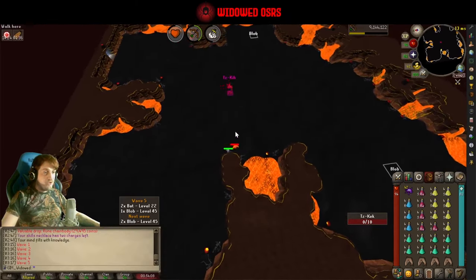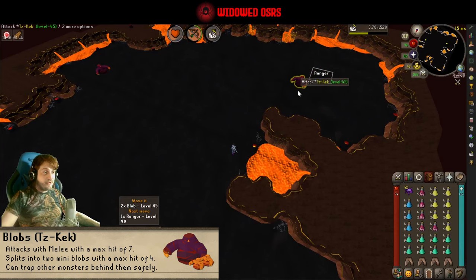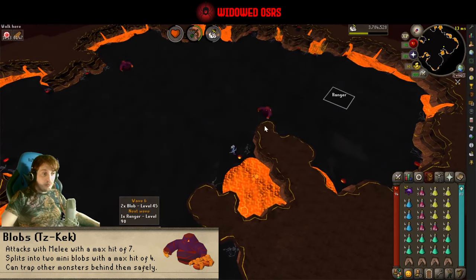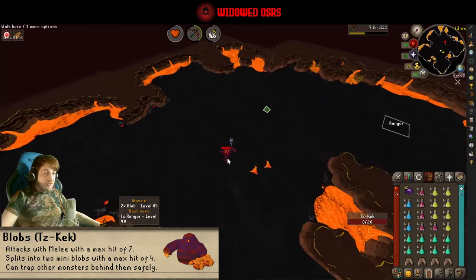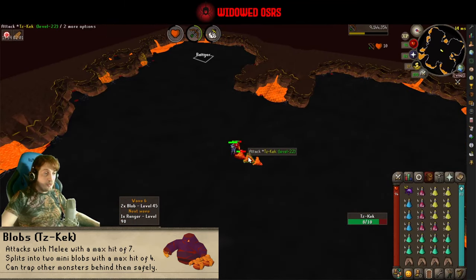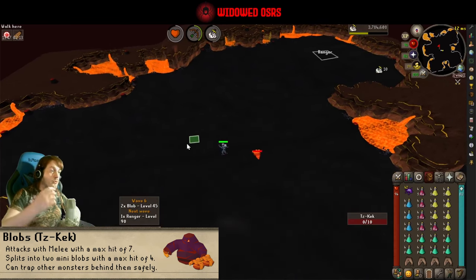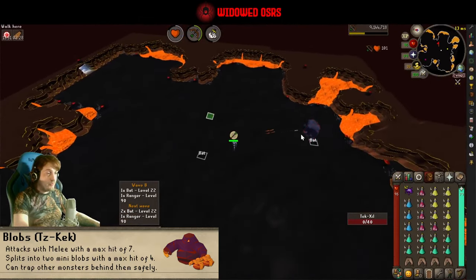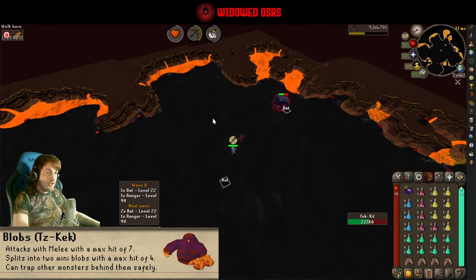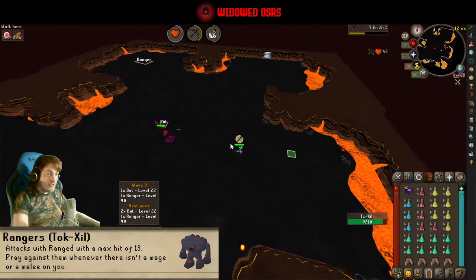The blobs, on the other hand, are far less annoying and far more useful as a minion. They're great for safe spotting other minions by having them line up behind them, they're easily safe-spottable themselves, and they're pretty easy to kill — they split down into smaller forms after death, which can also be used to safe spot enemies. We like the blobs. They're also good for healing off if you bring blood magic, which I highly recommend if you're struggling and running out of supplies.